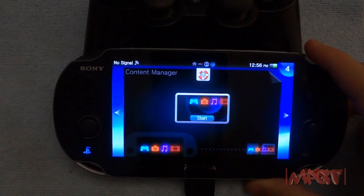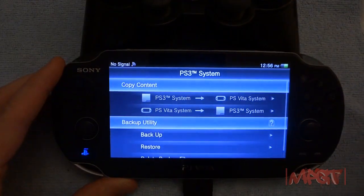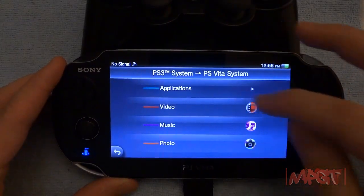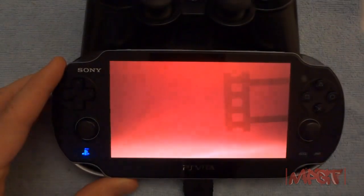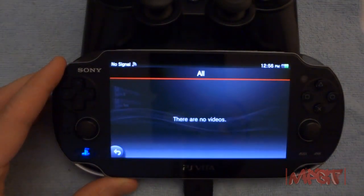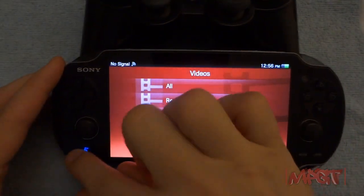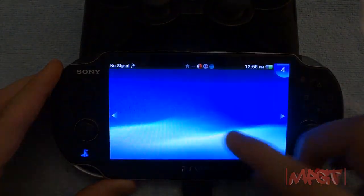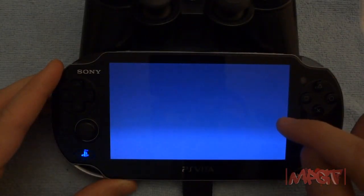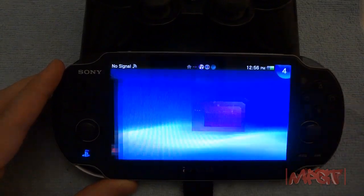I'm going to move this down just a little bit. You start it open and you have Videos — I have no videos on my PS3, so I'm going to go back. Click over here, go back into the Content Manager. Let's see if I've got any music — I should have some type of music.